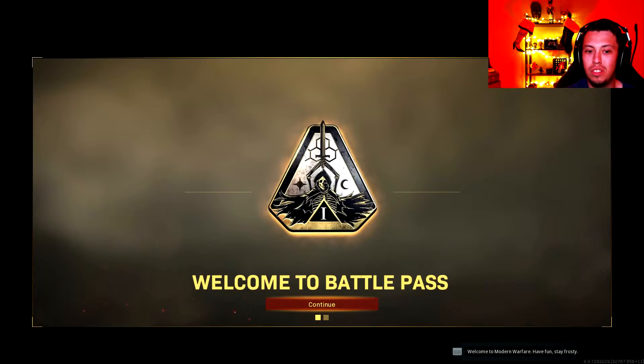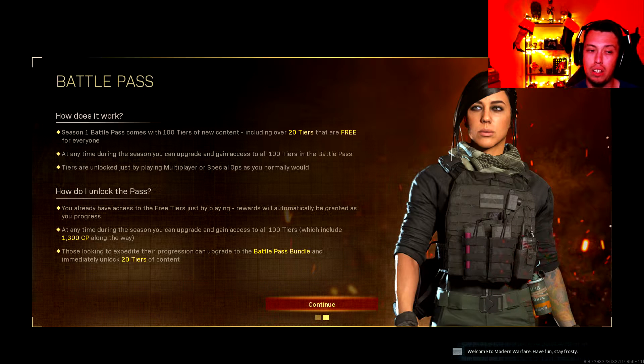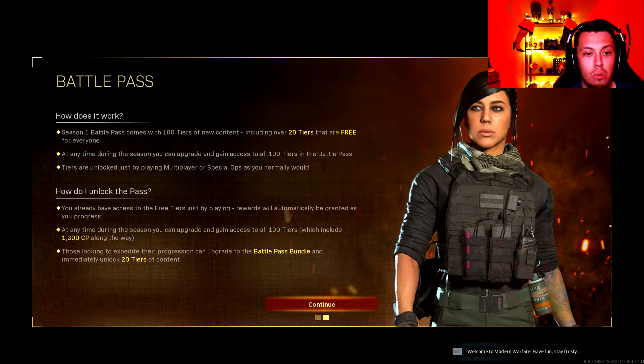Welcome to the battle pass. Season One comes with 100 tiers of new content, including 20 tiers that are free for everyone. That's the interesting point — the battle pass isn't completely free; I thought it was. So maybe it's just the maps and stuff that are free. At any time during the season you can upgrade to gain all 100 tiers, unlocked by playing multiplayer or Special Ops as you normally would.